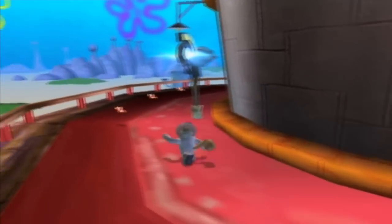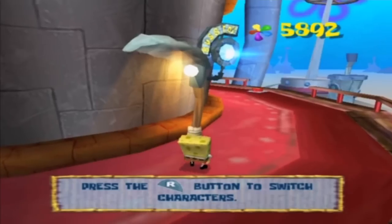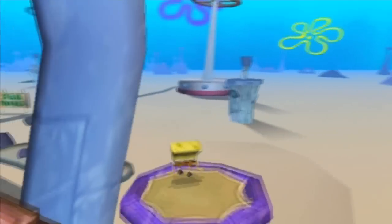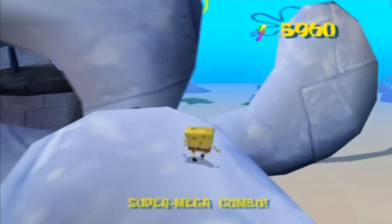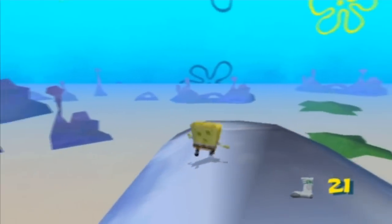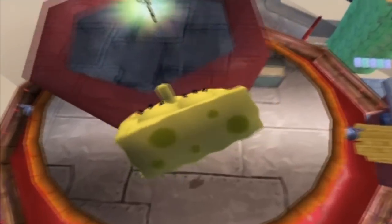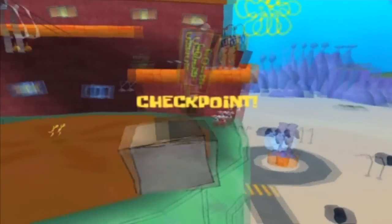There's a bus stop right here — this entire area is basically a tutorial for Sandy. You can come over here and hit a switch, but only with SpongeBob since Sandy doesn't have the butt pound. Some of you might wonder why you can't play as Sandy and Patrick in the same level. Each level has two designated characters — SpongeBob is always playable, and it'll either be Patrick or Sandy, never both.